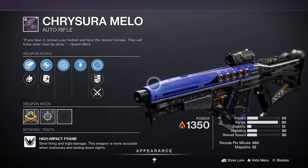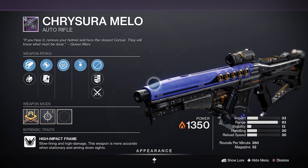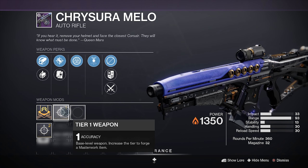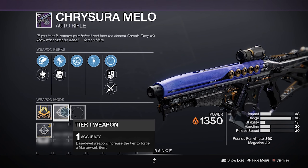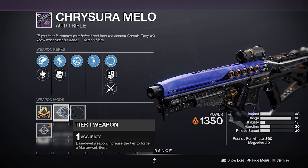Now, for that bugged piece of weapon I was talking about — he has this Mellow High Impact Auto Rifle with Ensemble and Harmony, nothing too special there. But what he's really got, and why I think everybody should at least pick this up and throw it into their vault, is because he has an Auto Rifle with a Bow Masterwork. He has this Auto Rifle right here with an Accuracy Masterwork. That is not a perk on Auto Rifles, people — that's a Bow Masterwork.